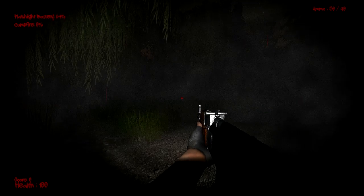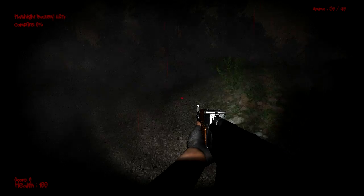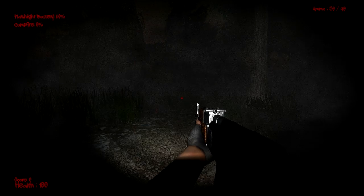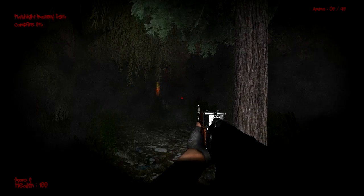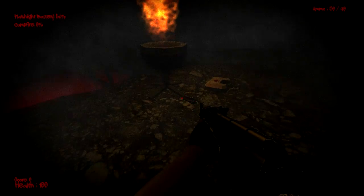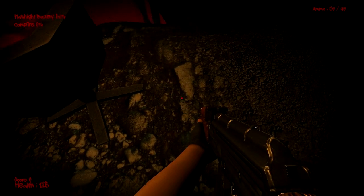With No Firewood we really wanted to make the amount of atmospheric immersion and sense of suspense really intense. To do so, we have added in a lot of film effects and atmospheric effects such as fog, rain, snow, and so on and so forth. These effects really help set the mood and give the game a very claustrophobic feel. Effects such as fog, snow, and rain can make it really easy to get lost in the world, so keeping a sense of direction is extremely important when playing No Firewood.